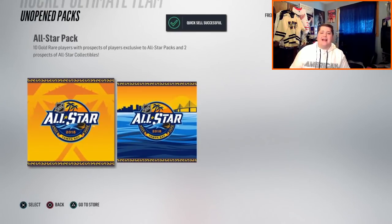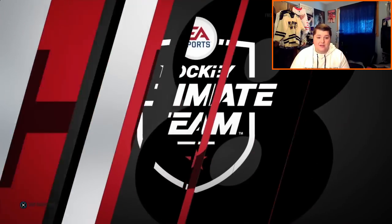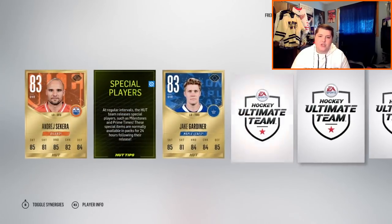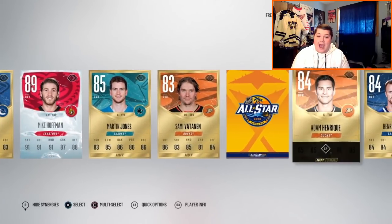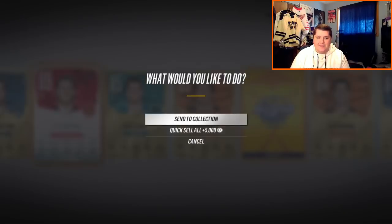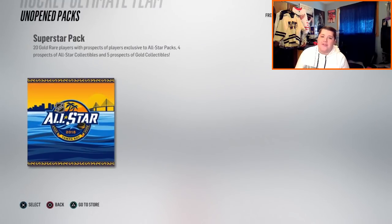Perfect — discard it, see ya, goodbye, I don't need that pack. It's a collectible, not a big deal. Now All-Star pack number two — we need to get something big, we need to get something huge! Jake Gardiner and Markstrom... 89 Hoffman, I mean we got our collectible back, wonderful. Adam Henrique — former spit, sorry guys. I guess I'll keep Hoffman, but it didn't really work out either way, I could have quick-sold him too.